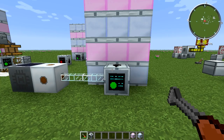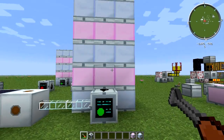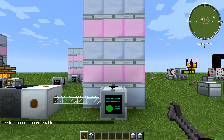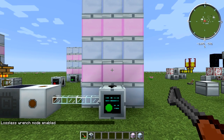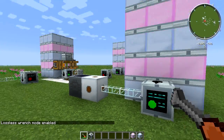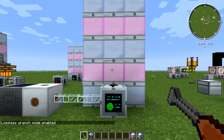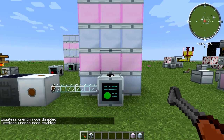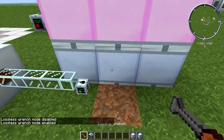To pick up the distillation tower, make sure your electric wrench is in lossless mode. You can use other wrenches, but I prefer the electric wrench so you don't lose the machine — it's pretty expensive. To enable lossless mode, hold down your mode key (which you'll need to rebind in the Ultimate pack), then right-click. You'll see 'lossless wrench mode enabled' at the bottom, then just right-click the tower to pick it up.